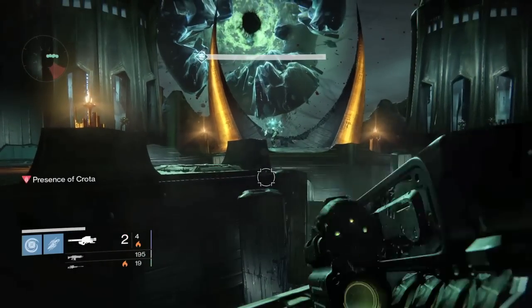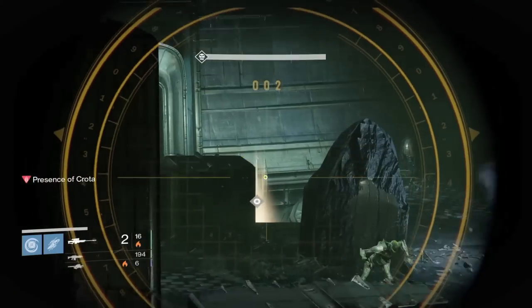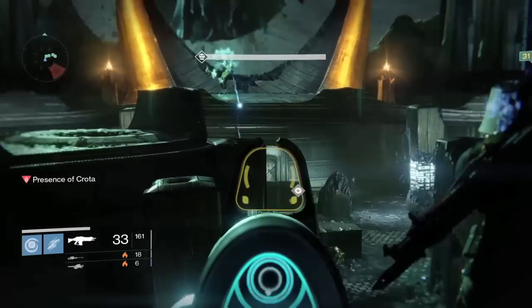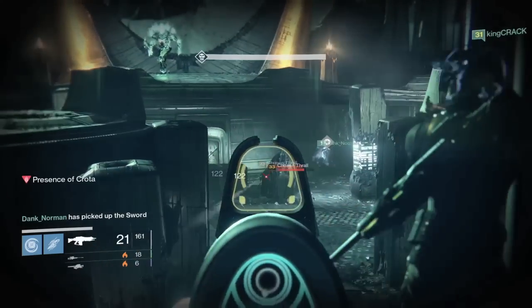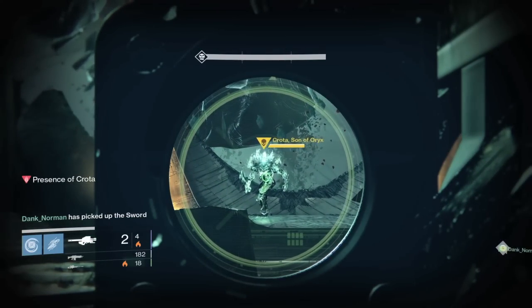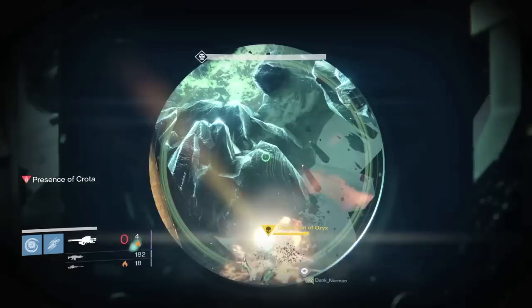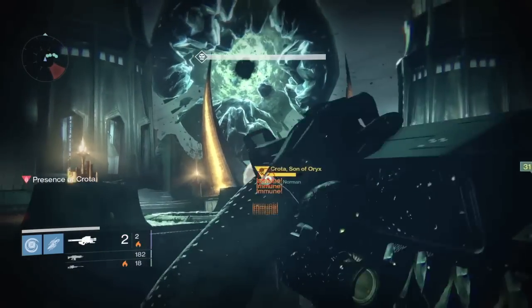I'm sick of people saying Hunger of Crota sucks and that you have to have Gjallarhorn — that's not true. Hunger of Crota is great. In our two runs, only one or two of us had Gjallarhorn and it was more than enough. Hunger of Crota is a raid rocket launcher made for this fight, and it's 331 attack, so don't let people fool you.